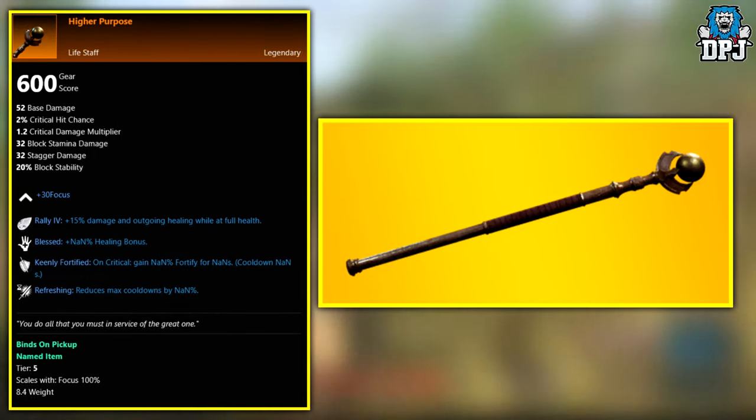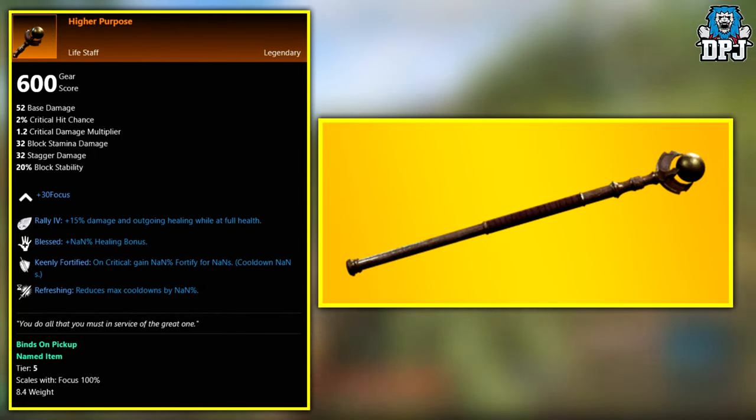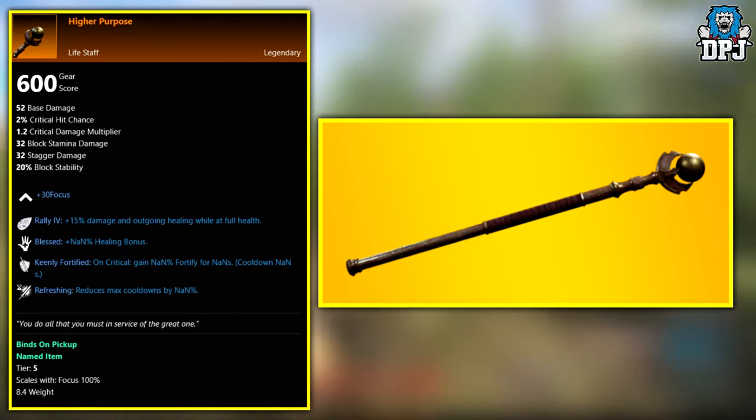Next up we have the Higher Purpose. This legendary is an exclusive drop from the Garden of Genesis Expedition boss known as Alluvium Mildercare Taker.